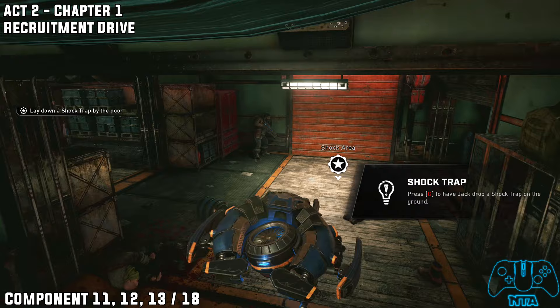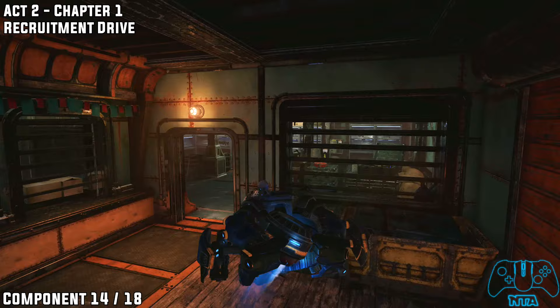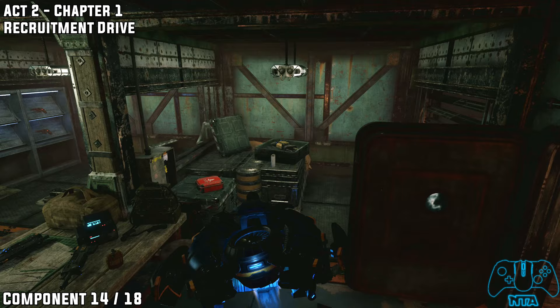Upon coming back you will pick up a new shock ability. Before doing that, head into the back room to claim components 11, 12, and 13. This door was originally closed so we can't get it until now.